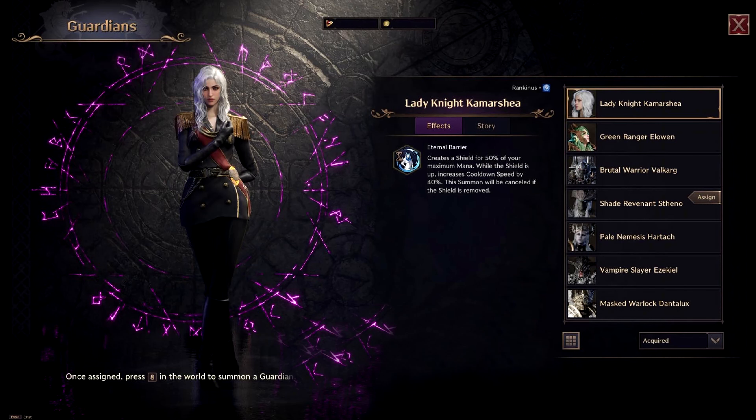Next we have our guardian choice. This creature is a special transformation that adds offensive or defensive buffs to your character for 30 seconds. For our build we have two best choices. The first one is the lady knight kamar shia, which lowers your cooldowns while also giving you a damage shield equal to 50% of your maximum mana.